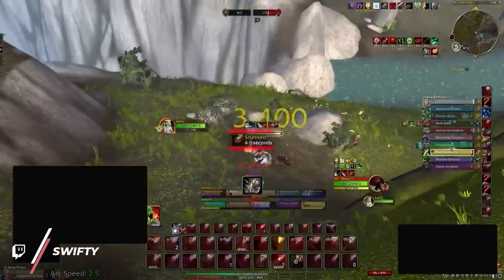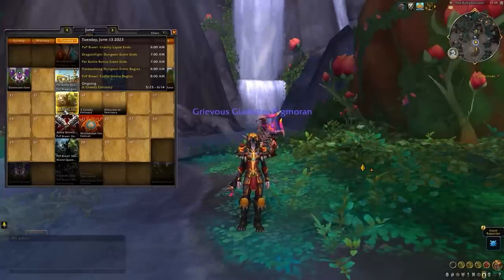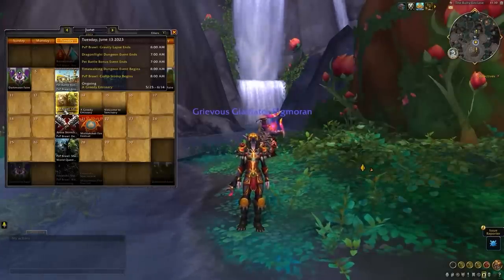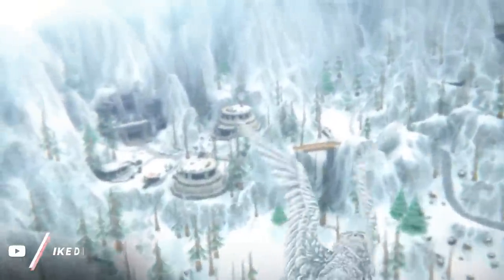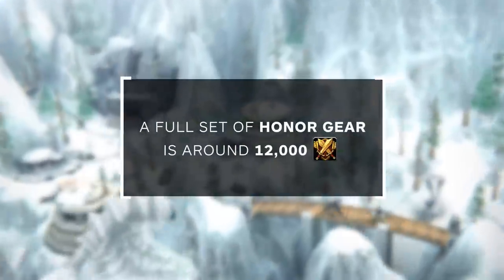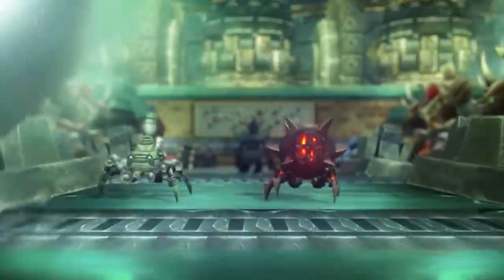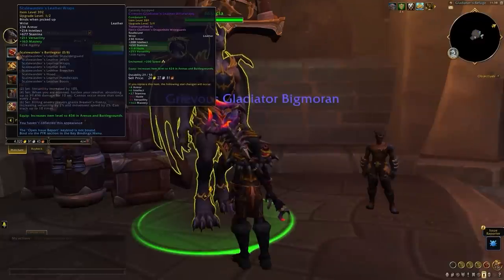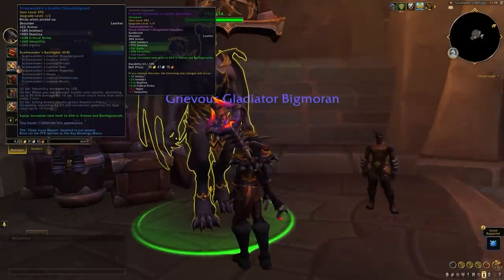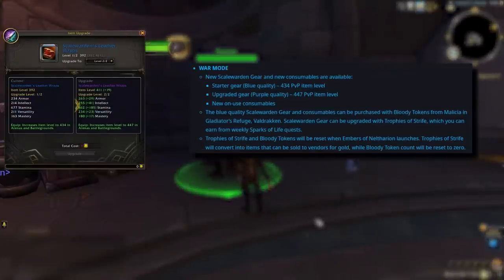For BG lovers, this is a good thing. In the first few days of the season, expect to see tons of people queuing. But for non-BG lovers, we won't be getting Comp Stomp until mid-June. In any case, if you want to stay ahead of the curve at the season's start, you should farm an entire set of honor gear right away. Getting a full set takes less than a full cap of honor, and you still don't need to worry about upgrades since gear will still scale. You'll also be able to farm world PvP gear using bloody tokens and trophies of strife — blue quality pieces at 434 item level in PvP, upgradeable to a maximum of 447, putting them slightly behind conquest pieces.